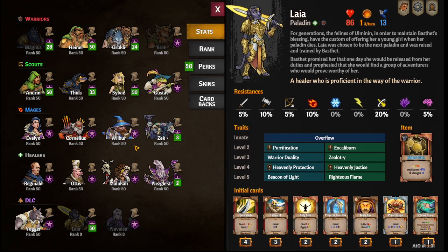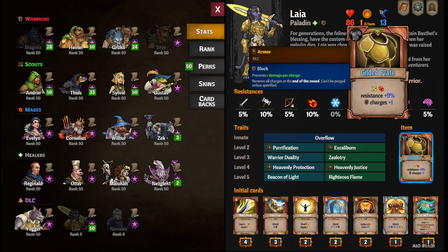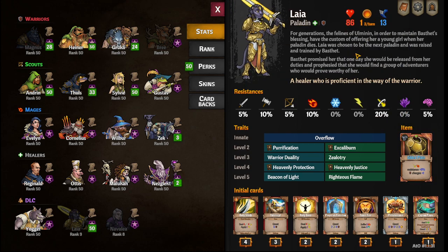Her speed is almost as low as Heiner — she's pretty darn slow. Her Physical Resists aren't great, but her Holy Resist is pretty good, and she also comes with Holy Resist Armor. Let's get on to her traits and level-up choices.